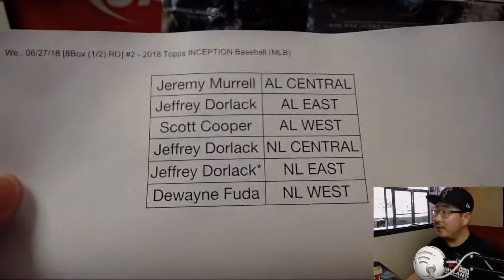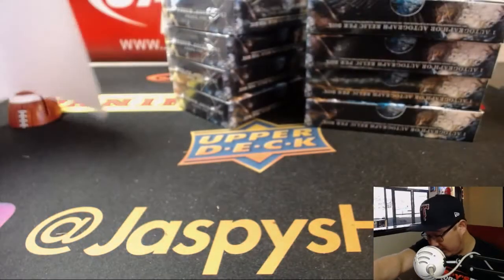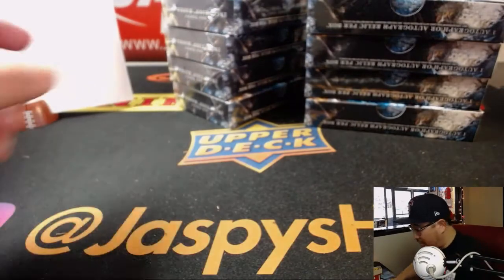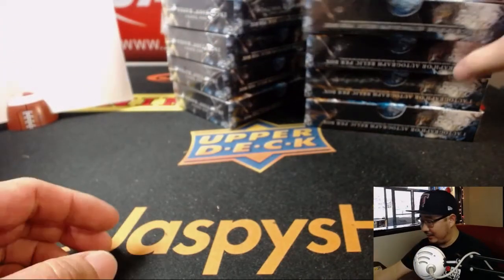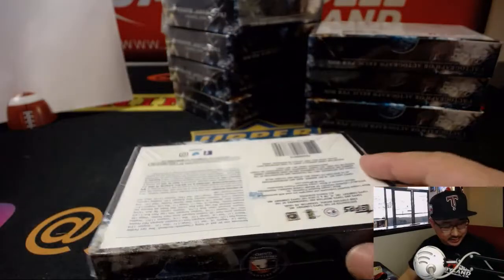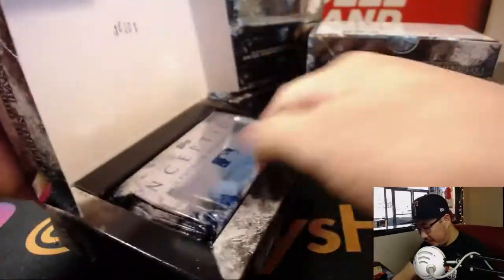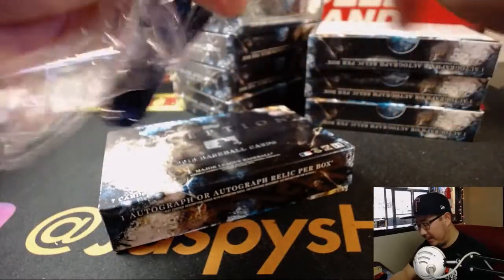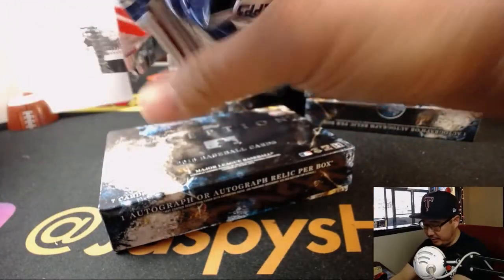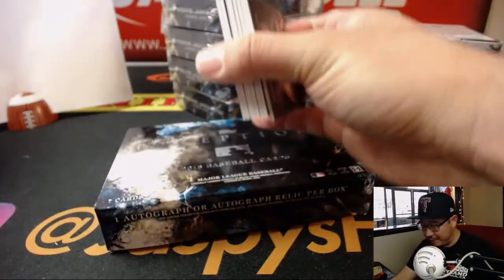We should have a full-case pick-your-team coming up in just a little bit. Pick-your-team number one is already down to one team. There's your list right there on the 27th of June — where has June gone? Most of you are familiar with Inception; we've done a lot of these over the years. Popular release from year to year — prospect heavy, and some vet autos in there too, but mostly prospect heavy. Really fun, really popular, a lot of value.